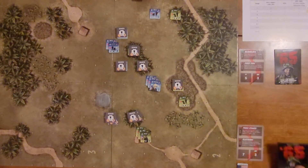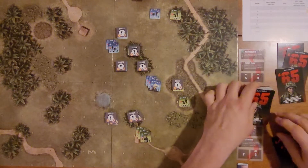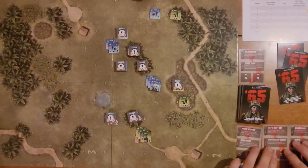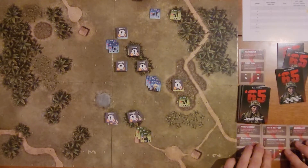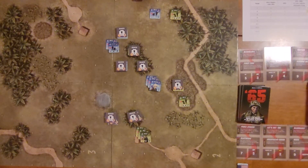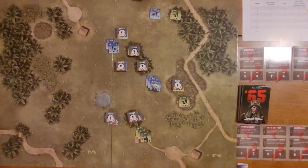Each side gets three cards to start, and they held one over from the previous turn. Once we get to four end turn cards, that will end this turn. There are seven turns in the game; this is turn number three. This is a two-player game but I am playing it solitaire right now. There is a solitaire mode and I will demonstrate that in a future video, but this game I'm playing in the two-player style even though I'm playing both sides.